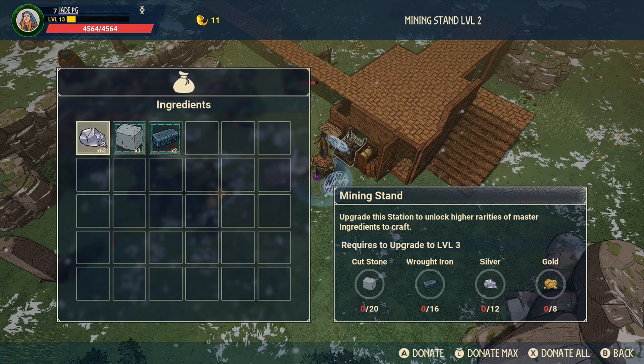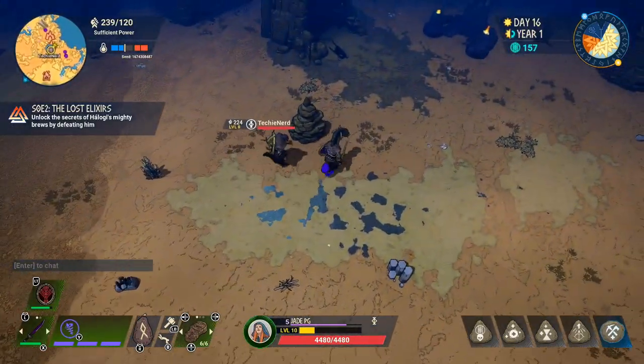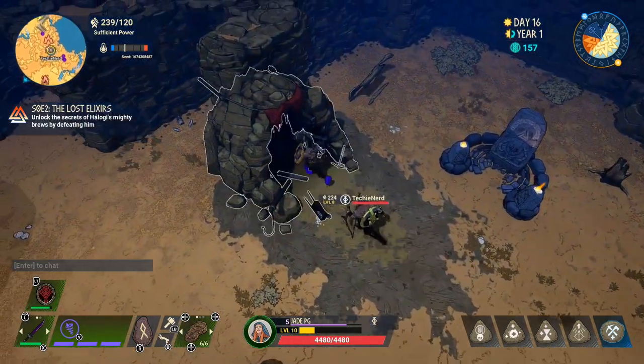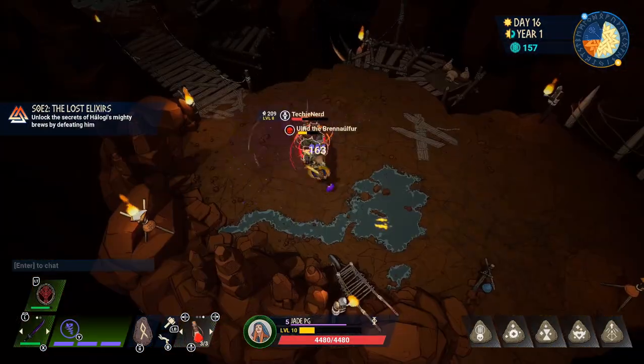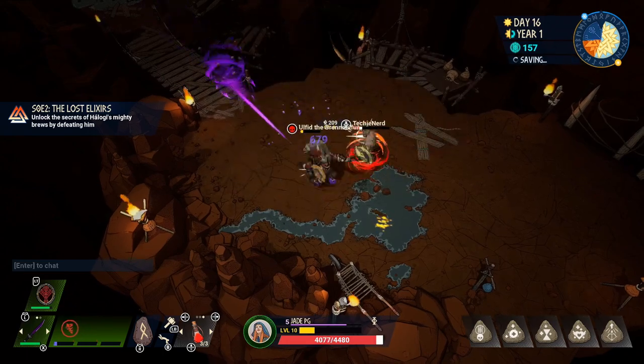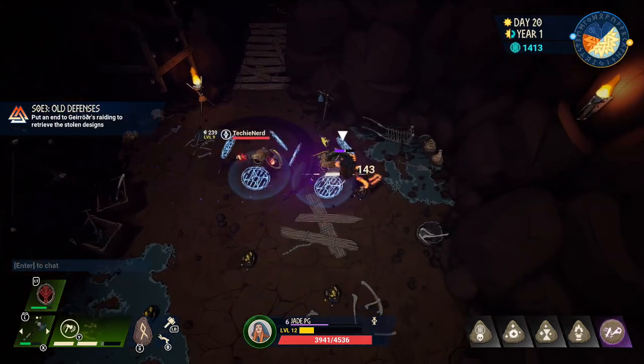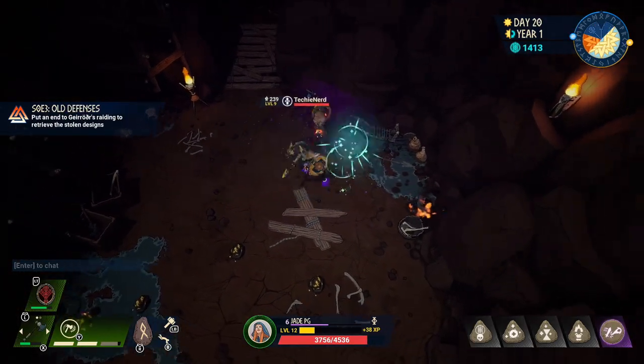Cut stone and wrought iron you can get easily enough by refining using the mining stand. The silver is a bit harder to get, but by now you should have some decent armor to keep going around the land of pools. The gold is probably one of the hardest things to get hold of — you need to head over to the smoky highlands or the desert and look out for underpasses or hideouts, which are not easy to get through, with higher-powered wolves, werewolves, goblins, and trolls.